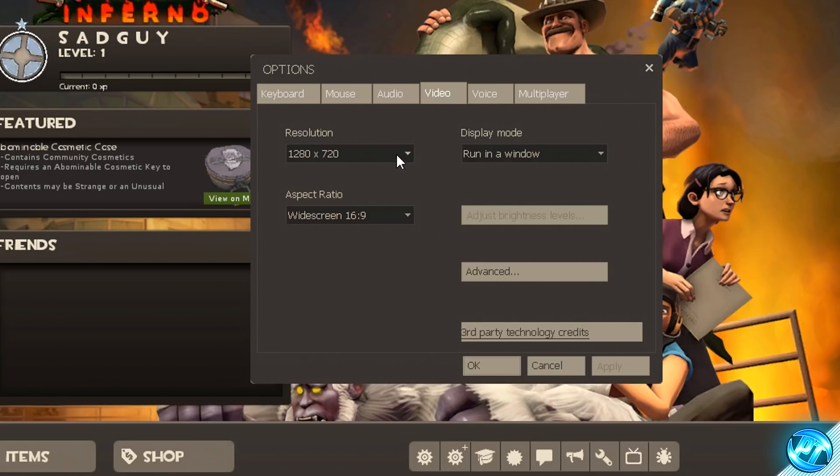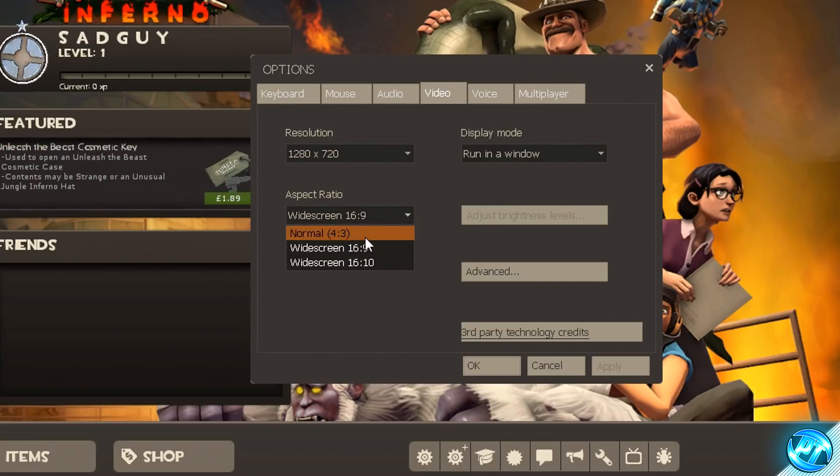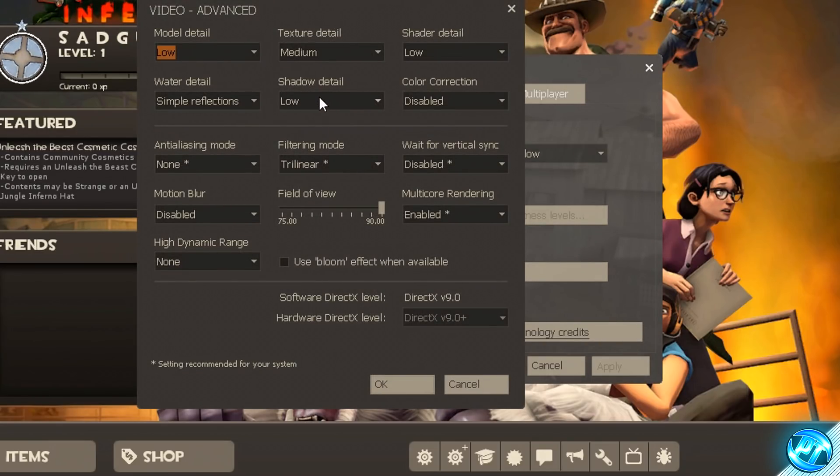You can set the resolution to whichever you wish. Display mode — I recommend running this in full screen — and set your aspect ratio according to your monitor. Going down to the Advanced tab, copy the options I've set: model detail to low, texture detail to medium (you can lower this for best FPS, but medium gives a nice balance), and shader detail to low, simple reflections, shadow detail low, color correction enabled.